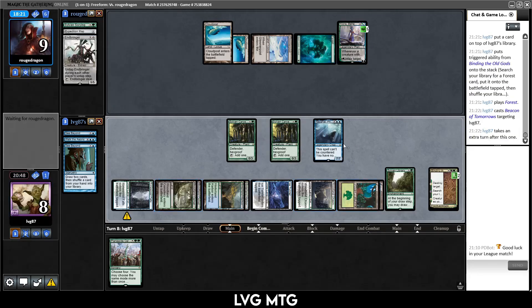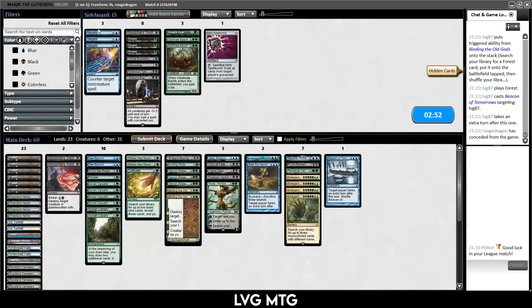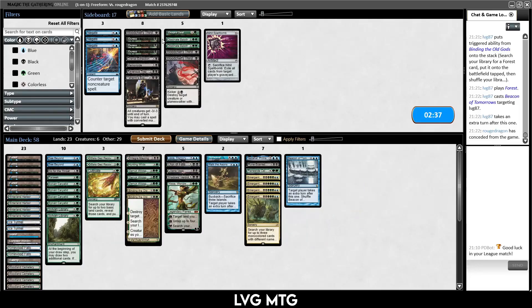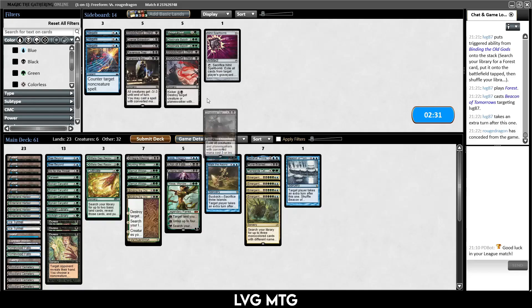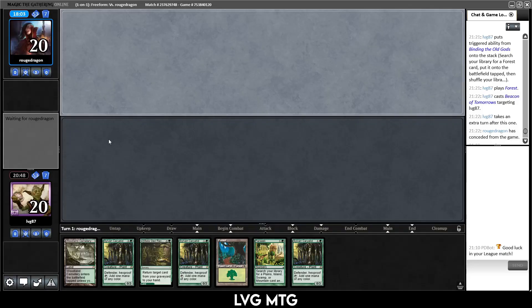They concede — that was good. Kind of like we drew it up, just went over the top of them. Sideboarding game two: Bloodchief's Thirst seems mediocre. Put in Yahenni's Expertise to make them stumble. Shadow's Verdict seems bad. I think I like Duress more than Negates — a little more proactive. This hand has a lot of ramp but no payoff yet; I'll keep and hope it comes off the top. Could backfire, but at least I have the mana to cast any big spell.